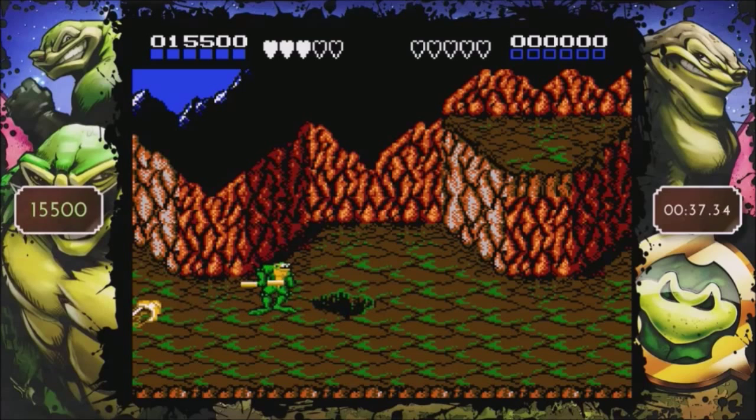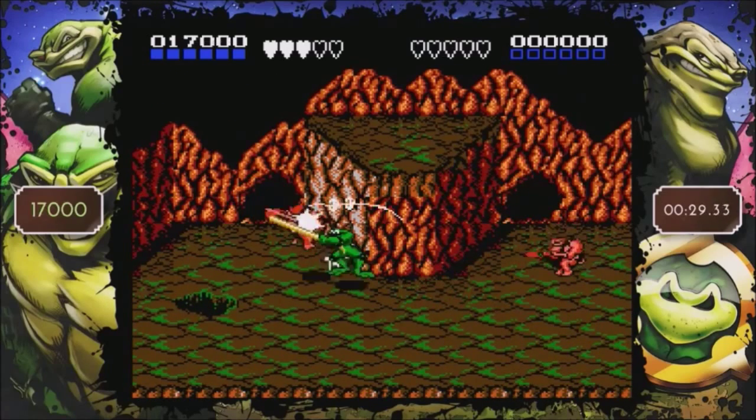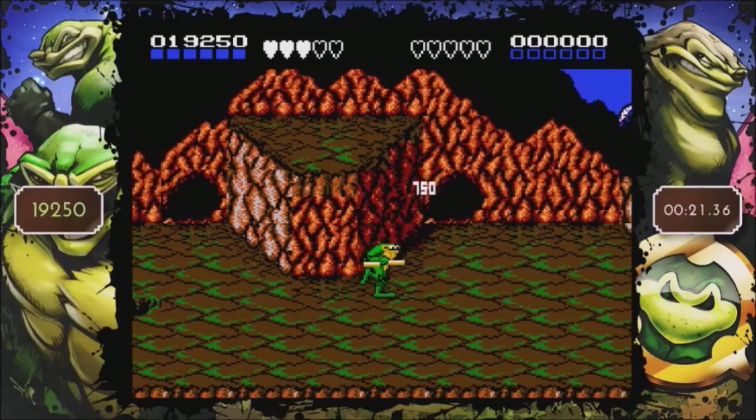Otherwise I think it's 500 points for simply knocking them back. And then using items, since it deals bonus damage, gets you considerably less points — actually 750, since it just popped up on the screen.